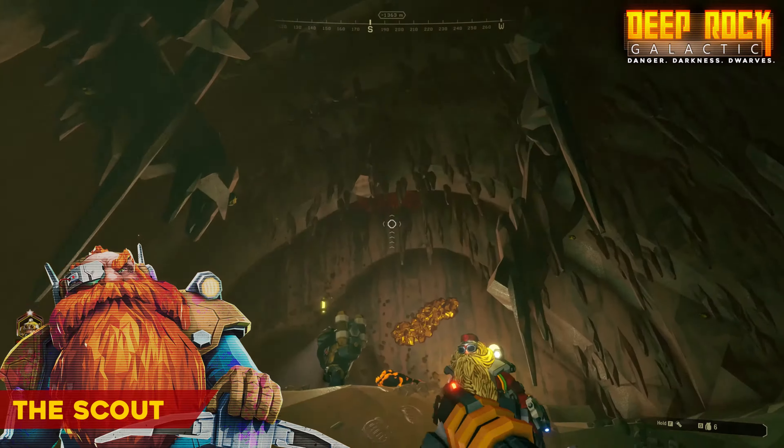Besides his assault rifle, sawed-off shotgun, and freeze grenades, he also comes equipped with a rechargeable grappling gun that lets him quickly escape enemies and zip around the environment pretty much exactly how he wants.